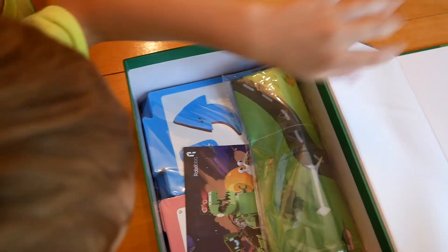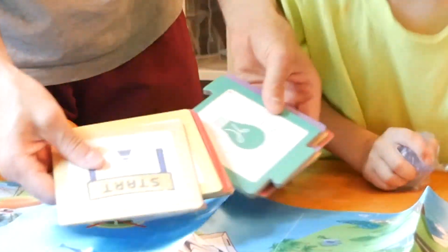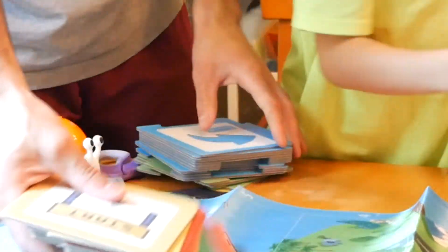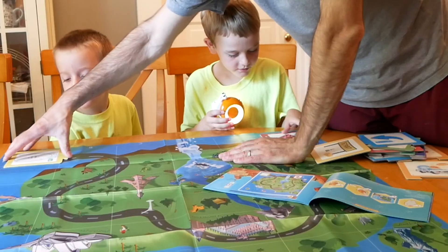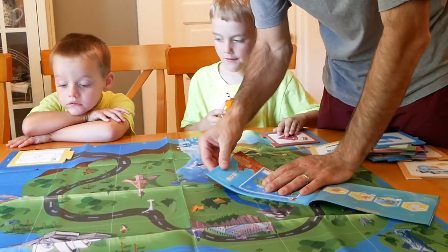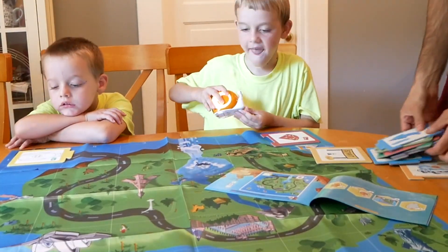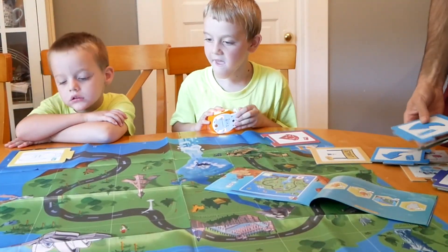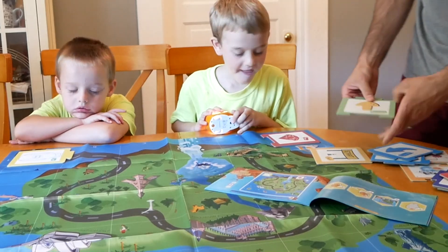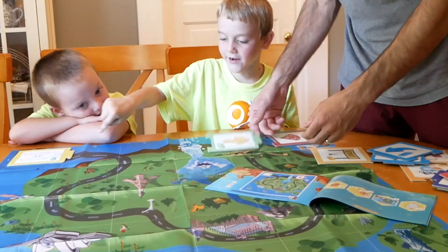Let's see what's in this box. We have a pretty cool map and we have these cards. This is what you have to do — it says to use a forward card to complete the mission. So we have to find the forward card. These cards will tell it what to do. We need to get it from here to here. So the first mission...